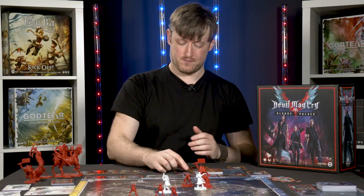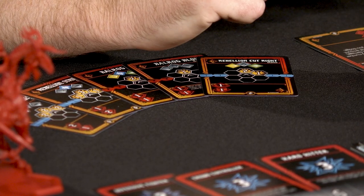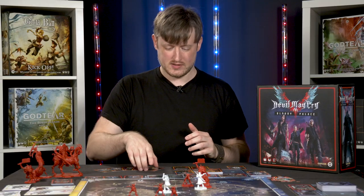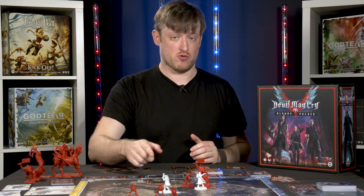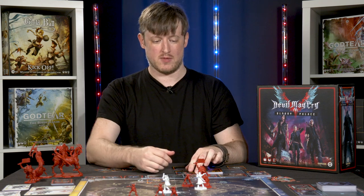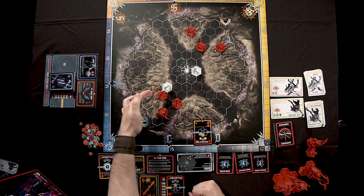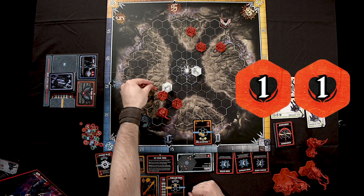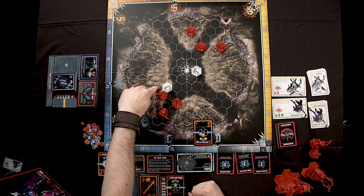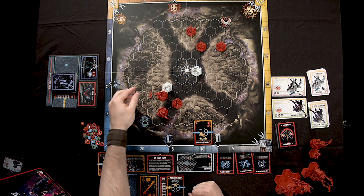After the first attack, keep playing cards to continue the combo chain. Next, play Rebellion Cut Right — it also has blue links, so it follows on. This card causes two damage to the hex straight in front, and one damage to the hex to the right as well, so cards can hit multiple enemies at once. In this case we just have the single Impusa though.